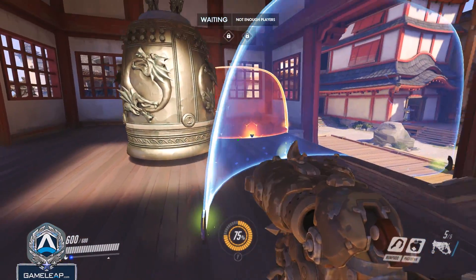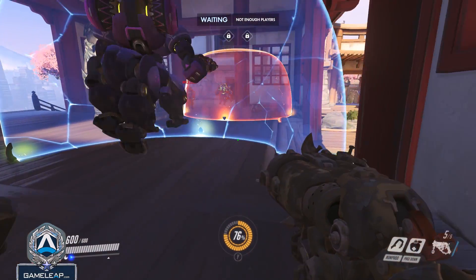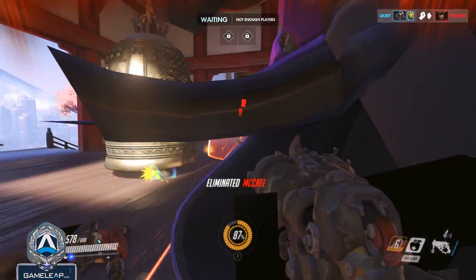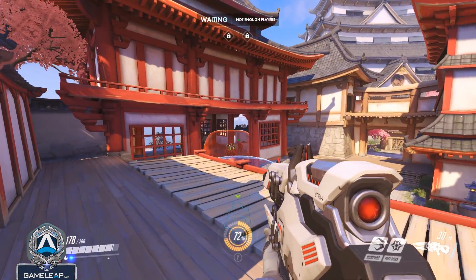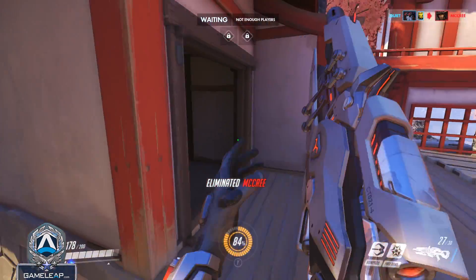You can also do something similar with Orisa by using her suck ability and hooking enemies above the shield — just make sure you know when that suck is going out so you can pull them in. It doesn't work on Bastion, but it works on everybody else. If you don't have a Roadhog, you can also use Orisa's suck with a Widowmaker by having her suck pull an enemy up, making for a pretty easy headshot.